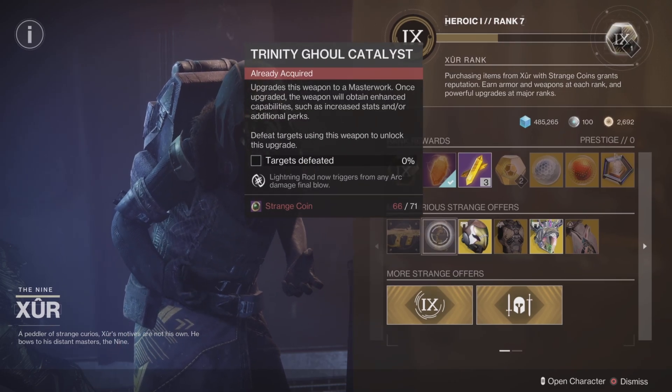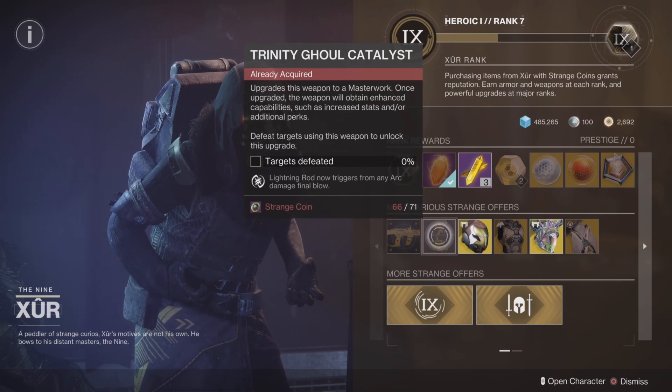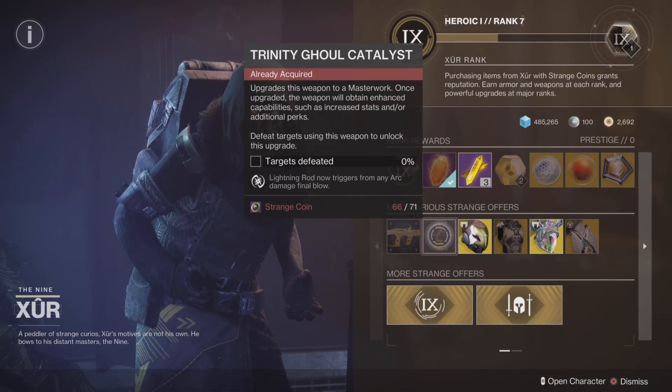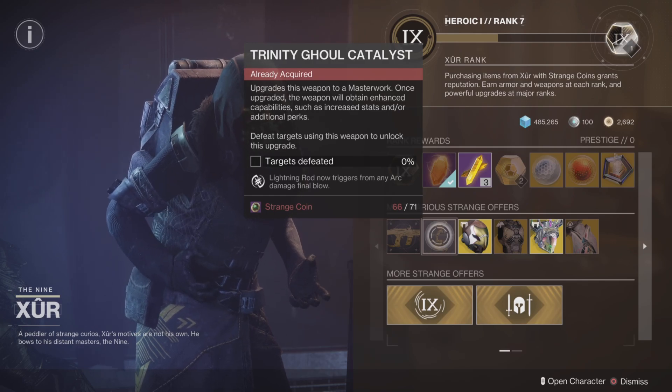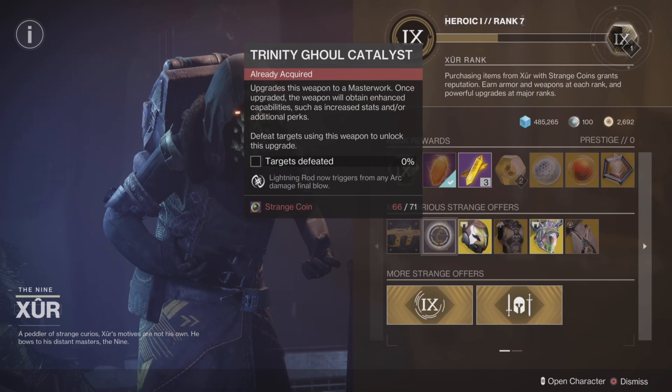Trinity Ghoul catalyst — yes, it makes the bow an awful lot better. If you're new to the game, save your coins. If you've been in the game a long time, you've probably already got this. It's worth a pickup but only if you've got a surplus of coins or you're prepared to farm some more.